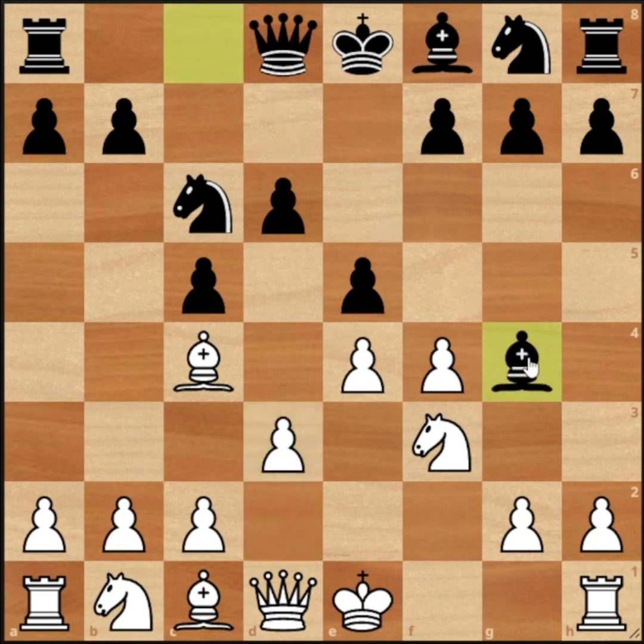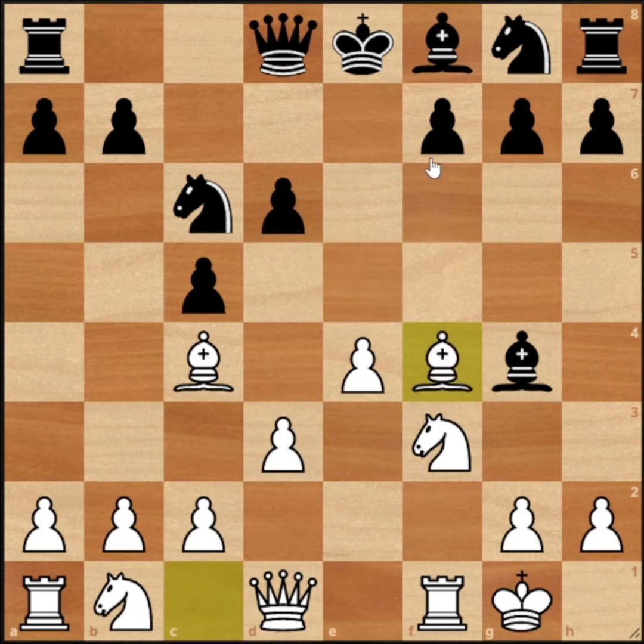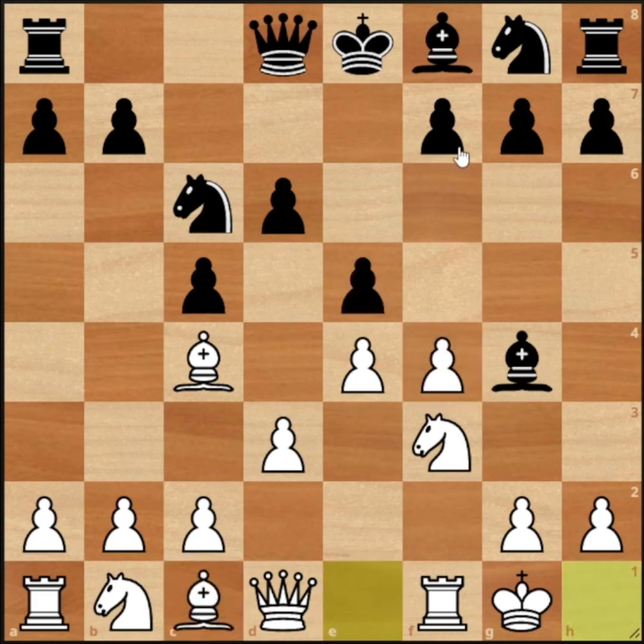The bishop goes to B4, black ties the knight, then castling. Here black should have taken the pawn and developed the bishop for white, but then the position would have been normal. Instead they played differently, and white plays a very interesting move — castling. This move is the knight to D4, which loses the game. That's right, you can just take it in one move, and this is only the 6th move.